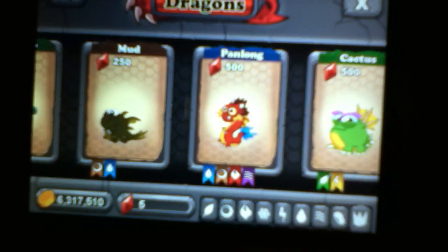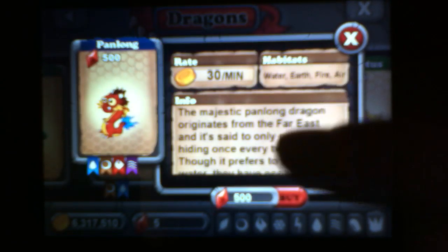The Panalong Dragon is water, earth, fire and air. It takes 500 gems and it gets 30 coins a minute.